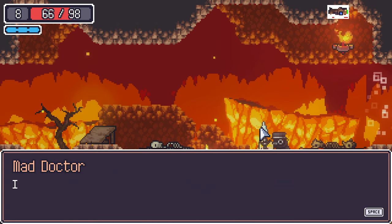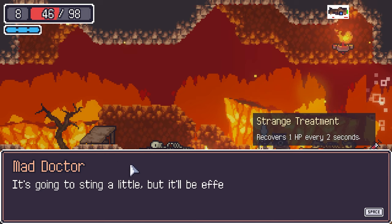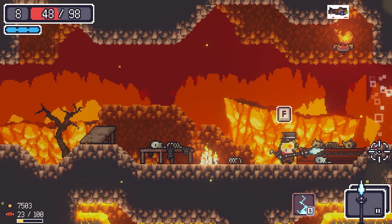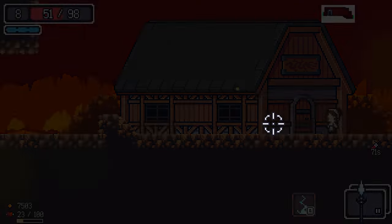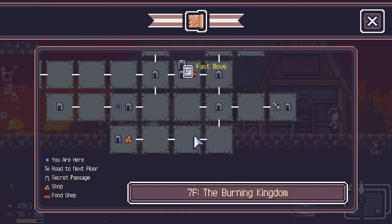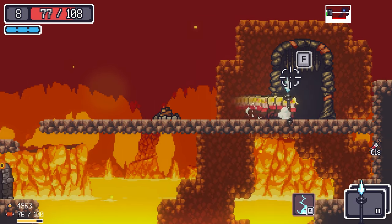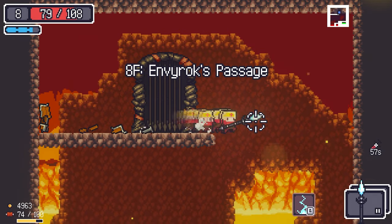One more room — this guy decreased our HP but now we get one HP per second recovery, which will heal us up to max. Going with this food — power and HP. We're not going to lose much HP heading to the boss anyway.